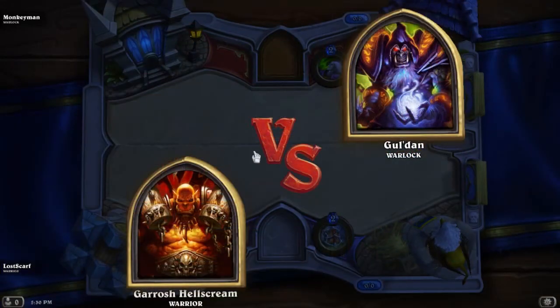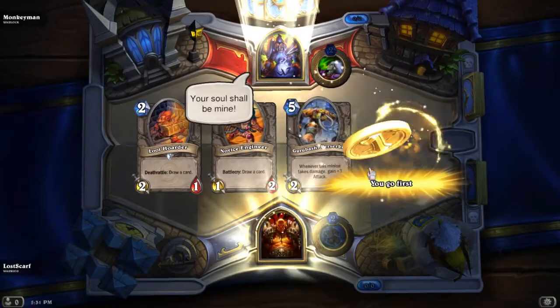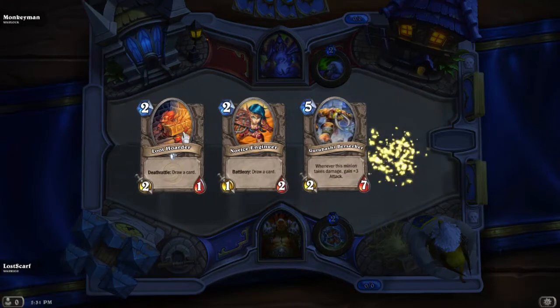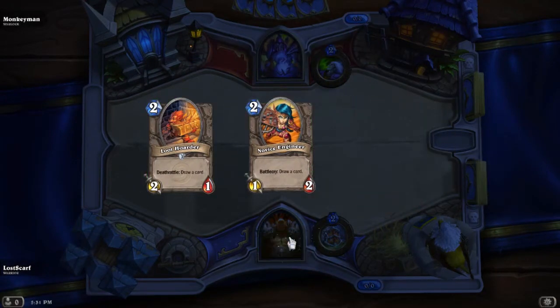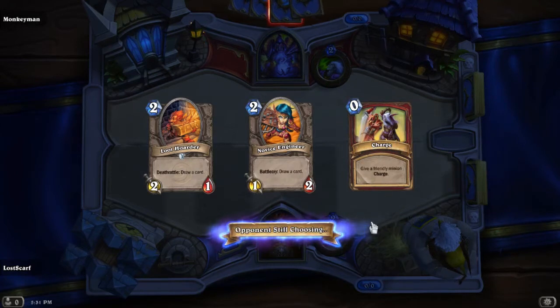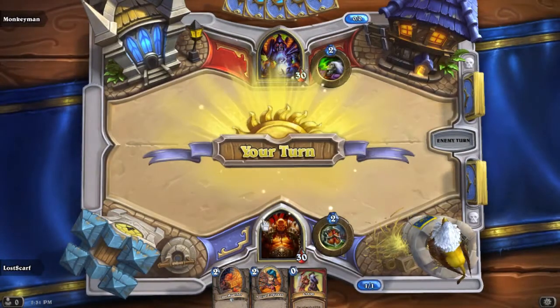Alright, here we are — first match. We've got our Warrior against a Warlock, and we're probably going to get owned here. But we've got two card draws already, so that'll give us a pretty good run toward what we want. We've got a Charge, although we won't need that until seven mana unless we need it early for clear. We have three weapons — two Arcanites and one Fiery Axe, a 3-2.